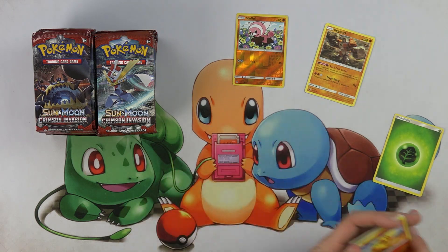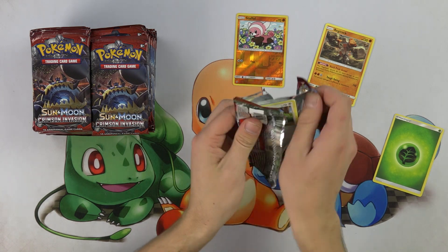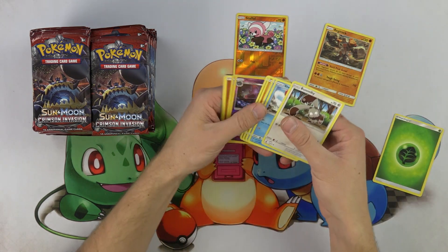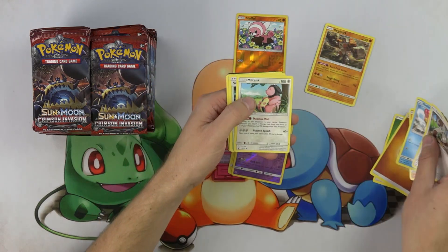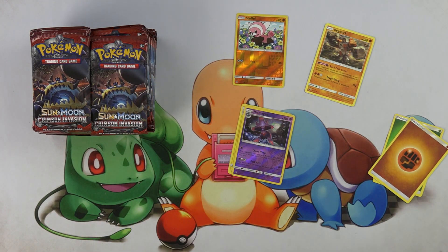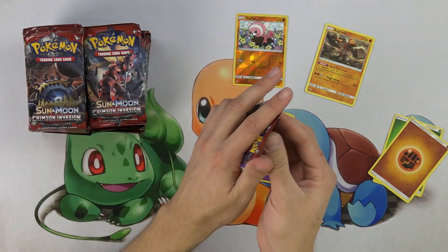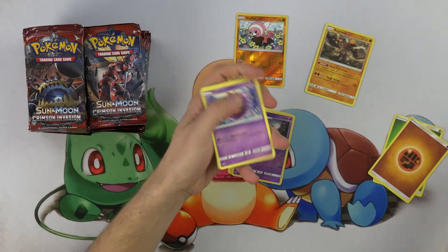Especially from a competitive standpoint, but also just from a collector standpoint, all these Prism Pokemon look super exciting. I think it's a super dope mechanic that they have there. Kind of reminds me a lot of A-Specs or GX Attacks — these things where you can only have one in your deck.